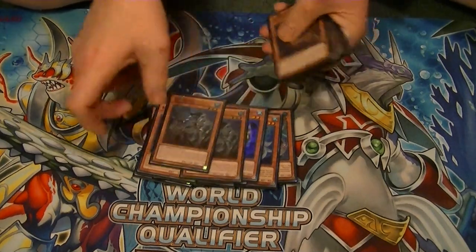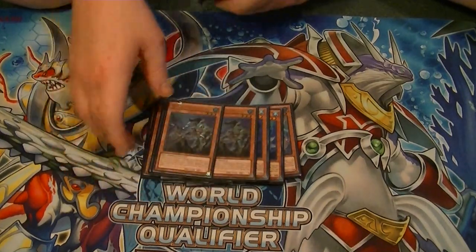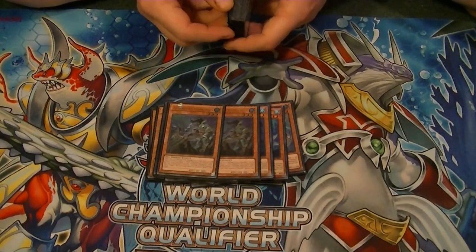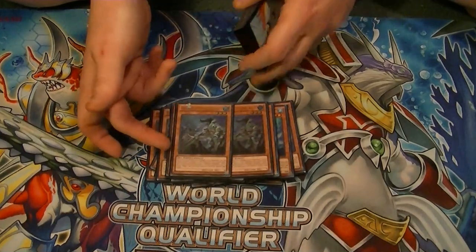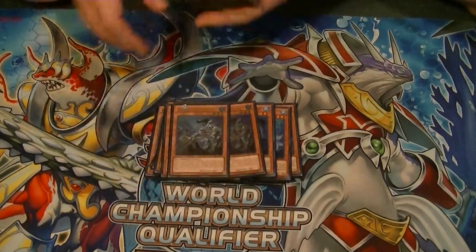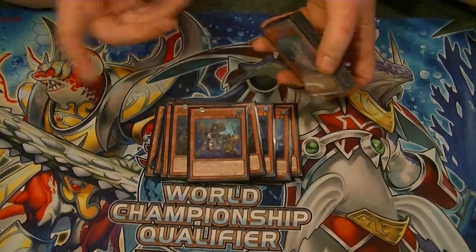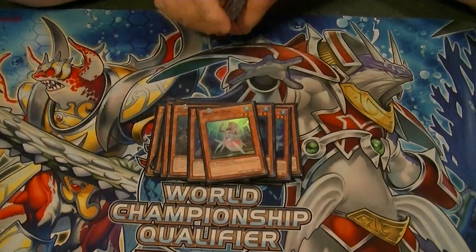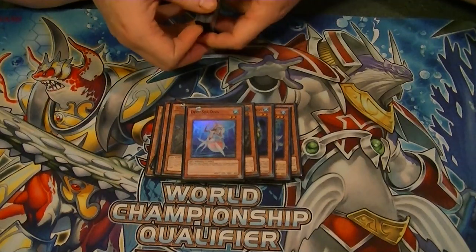Next we run only two Marksman because there's not a whole lot of face-downs to hit unless you're facing Burning Abyss, and even those are all chainable for the most part. So not a whole lot to use with this guy right now — that's why he's only at two. Only the one Dragoon because that's all we're allowed to run. Discard it for a Water Monster effect and search out any Sea Serpent you want. Typically I'm going to go grab Deep Sea Diva if it's not already in my hand.